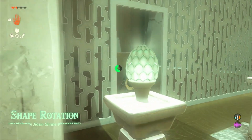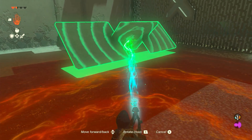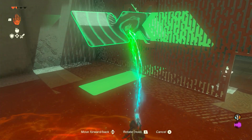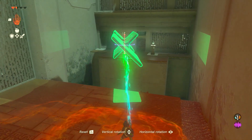The first trial when you come through is going to be to fit this object through this X shape. You can just grab it and basically rotate it 90 degrees and it can slide through. Now you're going to use this as a platform to cross.